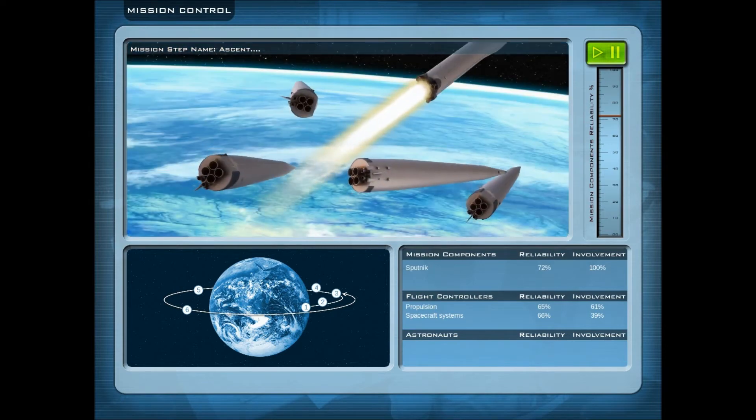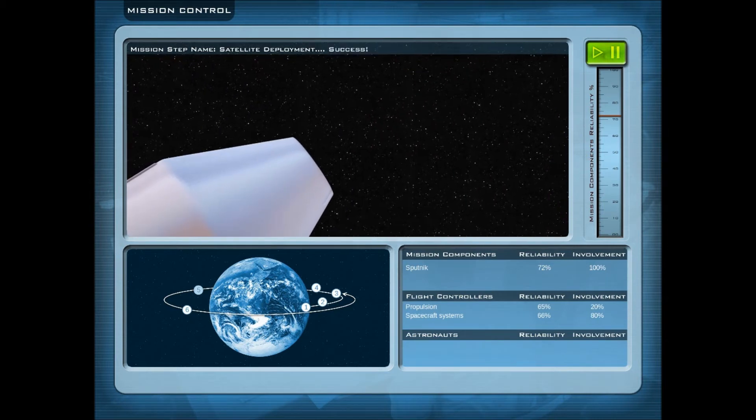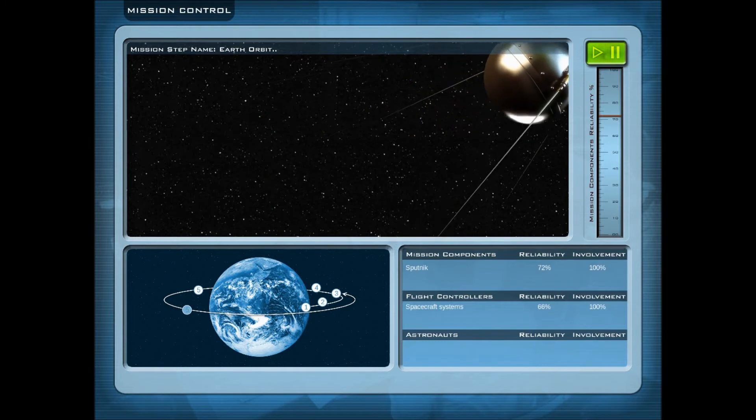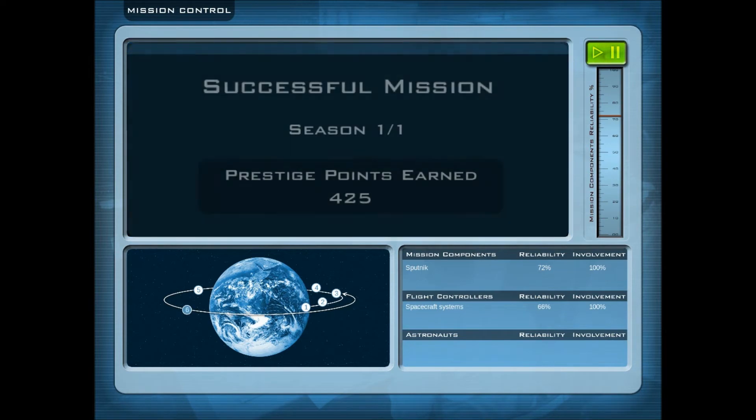So we're doing fine, we're already on four and we're fine. Satellite deployment — out of the rocket, go baby go baby! Earth orbit, we're at 66 — it's better than a coin toss. Come on — success! Yeah, I was going to say that image looks different than the last one. We did it!